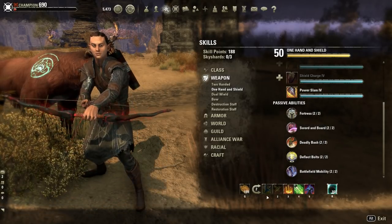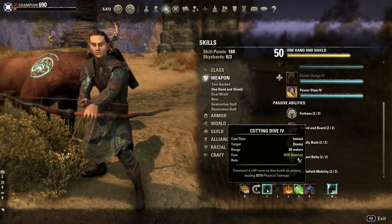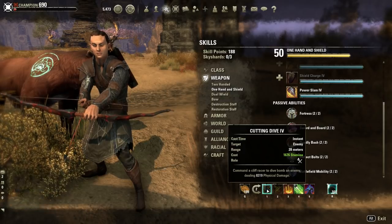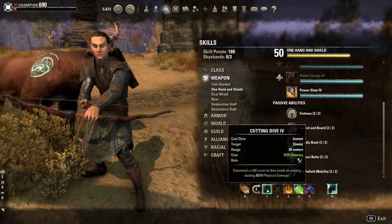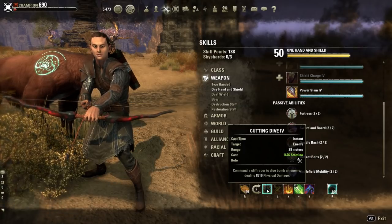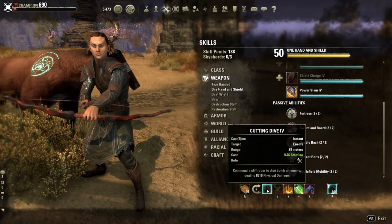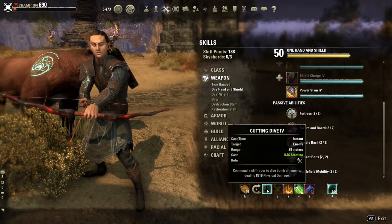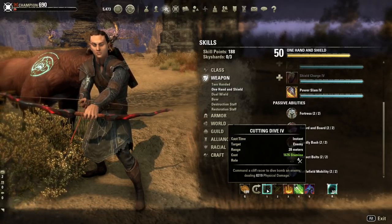Moving to the back bar — on our first skill here, we have Cutting Dive. This is a stamina Cliff Racer attack. This thing hits for insane damage sometimes — anywhere between 14 and 20k. I'm not lying — 14 to 20k. It depends on how much penetration you have on them and how much extra damage it will do.